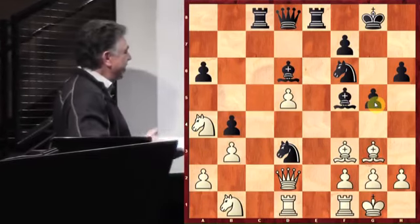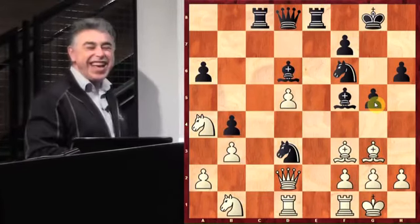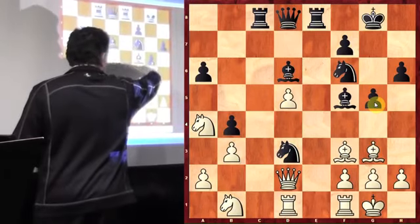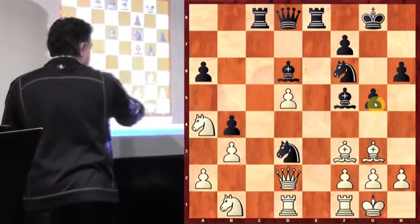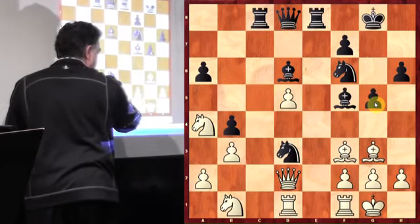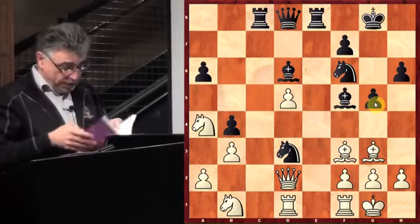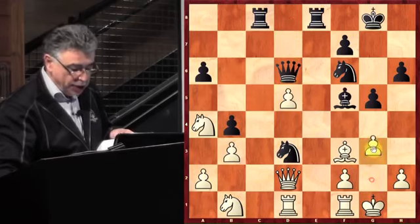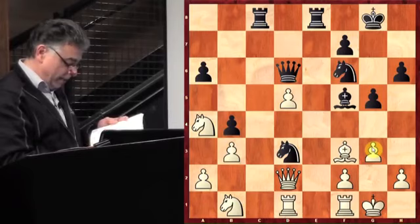G5! Launching the pawns in front of your king — as a coach, I would slap your hands and say, what are you doing? You're making me look mad. G5, exposing your king, but creating a very nasty threat of G4 in the position. Why is this threat nasty? Because when you play G4, you drive the bishop back. The knight jumps to E4, queen captures the knight, knight takes the bishop discovering the attack against the queen. White would lose material. Then Bishop takes D6, Queen takes D6, G3 to make a retreat for the bishop.